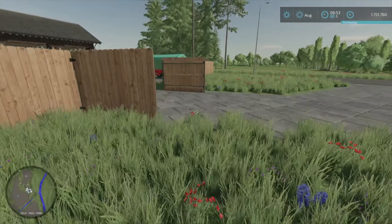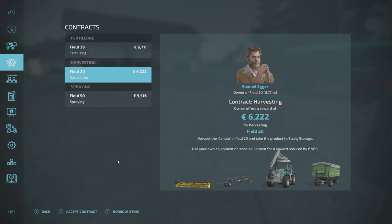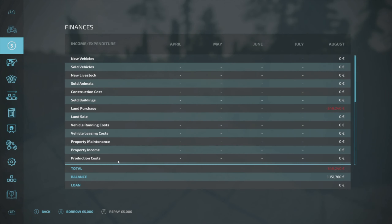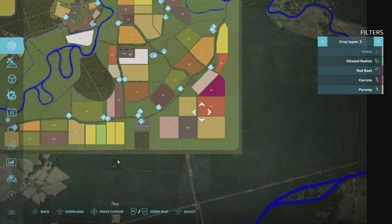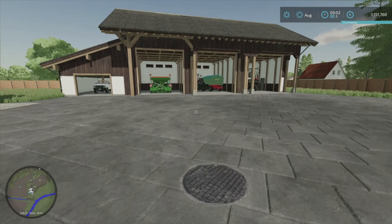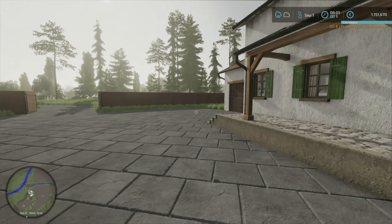Our first thing today is to see if we have any contracts. I don't normally do contracts but they're a good way of seeing the map. Let's go in here and see if we can find something. Harvesting canola — I didn't really want to do canola. I'd like to do root crops because we have the expansion with vegetables installed. We have carrots and red beet growing and I'd like a contract with vegetables, so we'll wait for that.